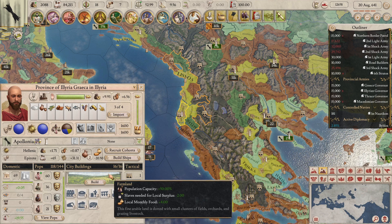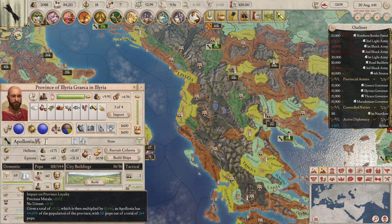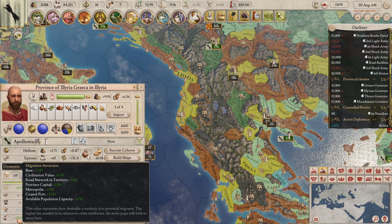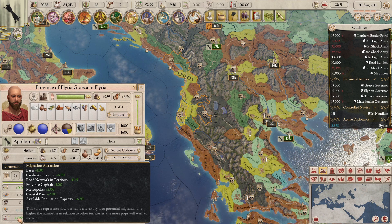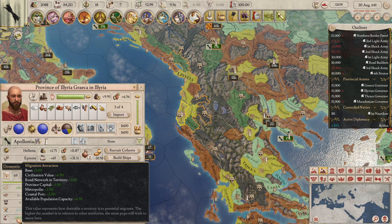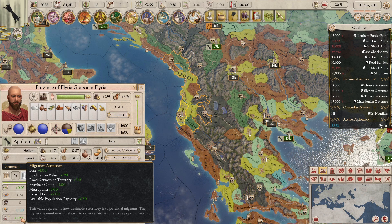Building cities on ports is also quite useful. Ports give extra migration attraction — you can see this by going to the migration attraction section under the domestic tab. Because this city in Apollonia is built on a coastal port, it gives plus 2 migration attraction, meaning it is highly attractive and pulling populations from surrounding territories into the city.